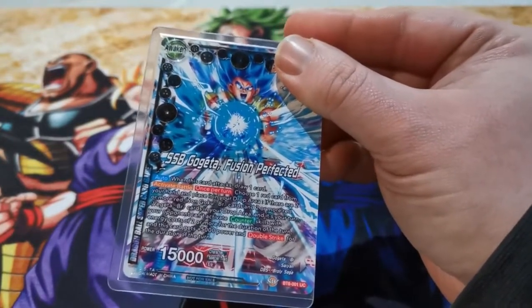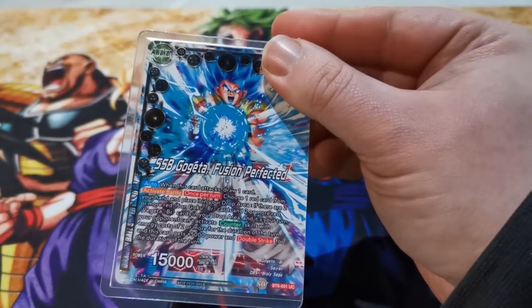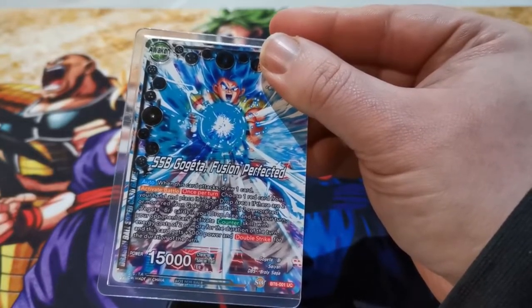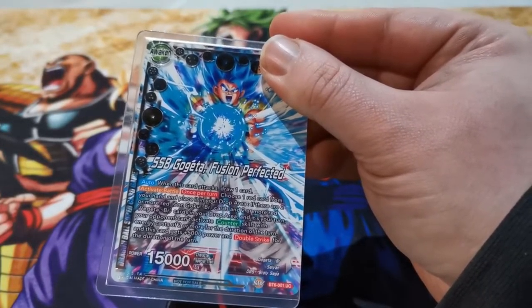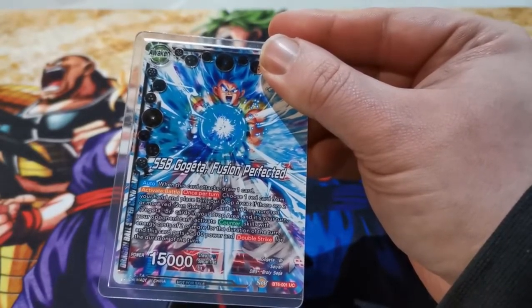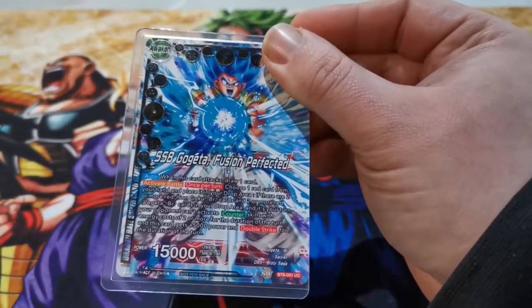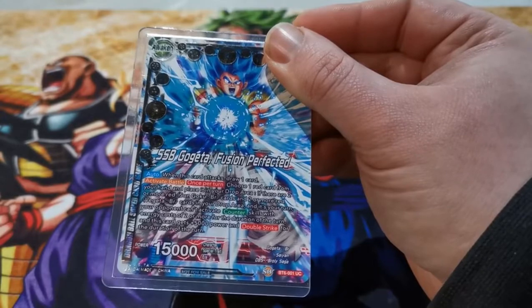We can text draw one, then activate battle. Really good ability: choose one red card from your hand, place it in your drop. If there are two or more Goku or Vegeta BRs in your drop, the opponent can't use counters of two or more — so goodbye to Toppo and all the counter players. And he gains a 5k draw strike, go for 10. Really good.